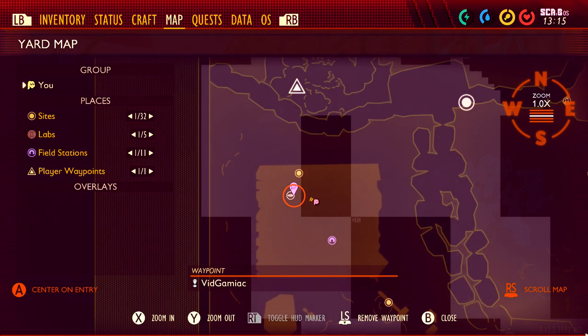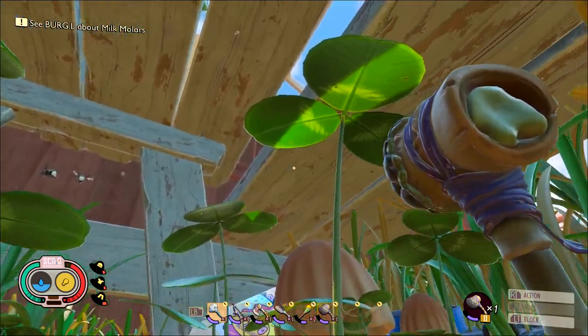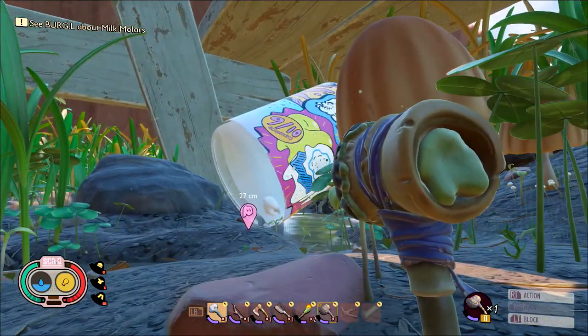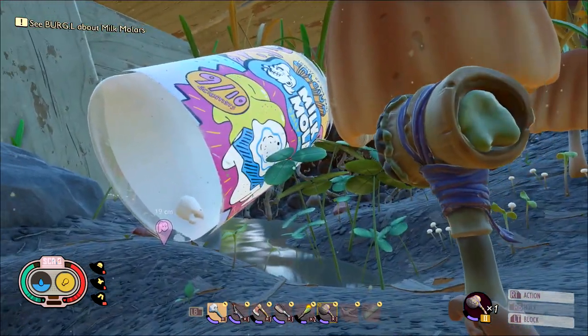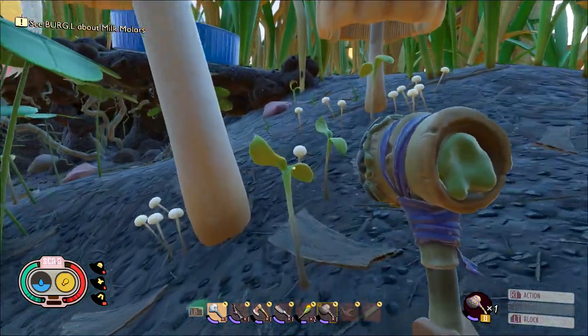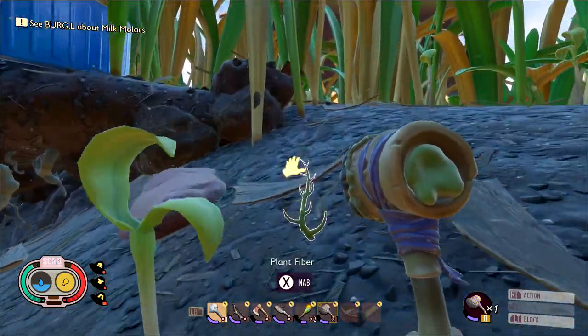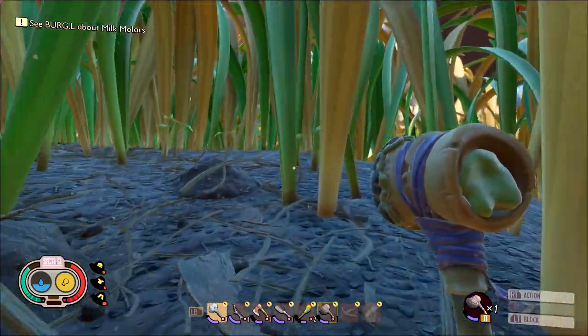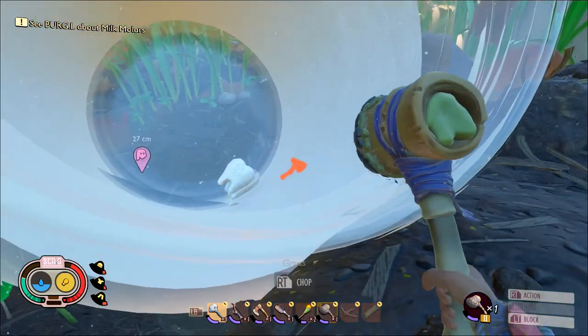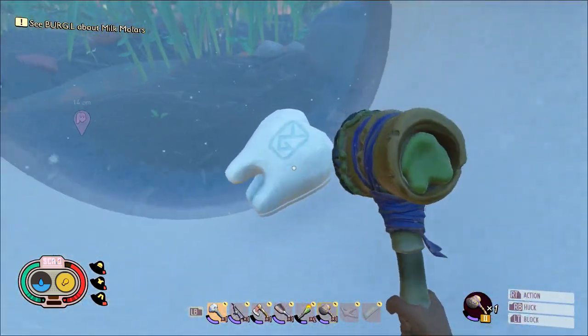Moving on to the western part of the garden, molar 17 is underneath the picnic table. Head under the picnic table and look for the bottle — this is the bottle where milk molars originally came from. Look inside and there will still be one in there; this is the original milk molar. Just smash it and grab it like the rest of them.